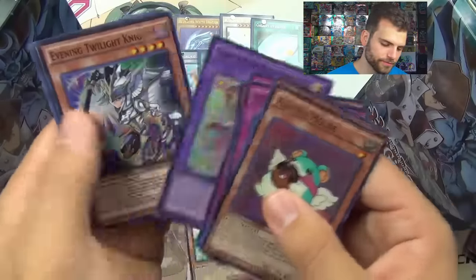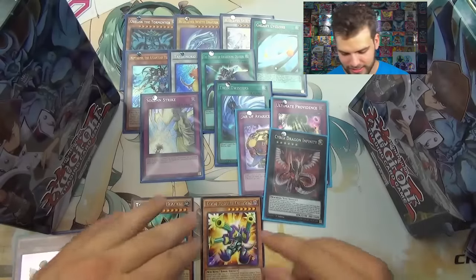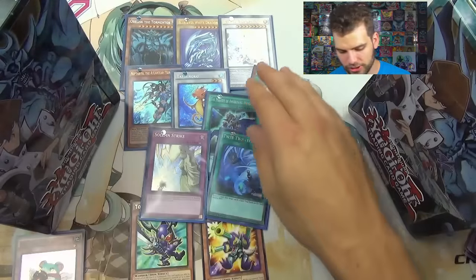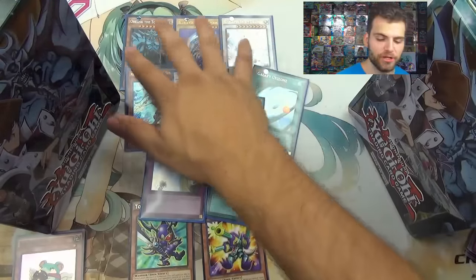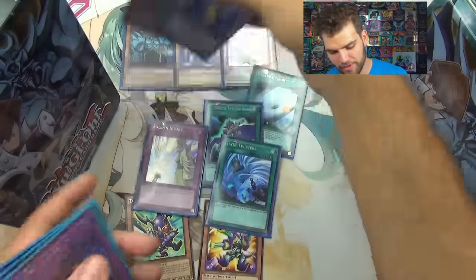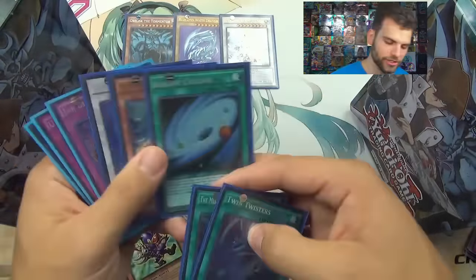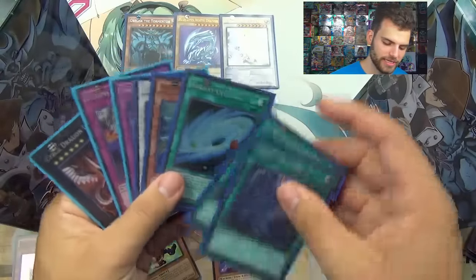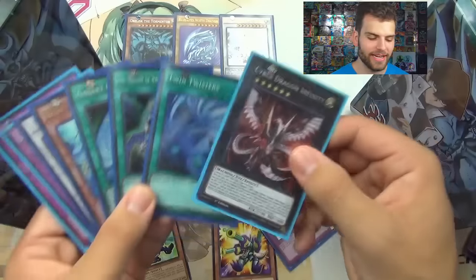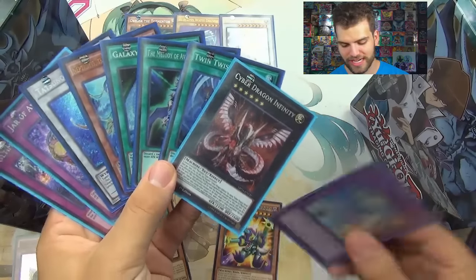So awesome cards we got going on — two Barrel Dragon and two Buster Blader. From the Kaiba tin you got Obelisk the Tormentor, Blue-Eyes White Dragon, and Blue-Eyes Spirit Dragon — you get those in every single Kaiba tin. From our first tin we had Neptabyss the Atlantean Prince, Tatsunoko, Galaxy Cyclone. From the second tin we had Jar of Avarice and Ultimate Providence. And then we had Melody of Awakening Dragon and Twin Twisters, and then the almighty Cyber Dragon Infinity — crazy! And then the amazing, epic, almost-every-deck card: the Solemn Strike!